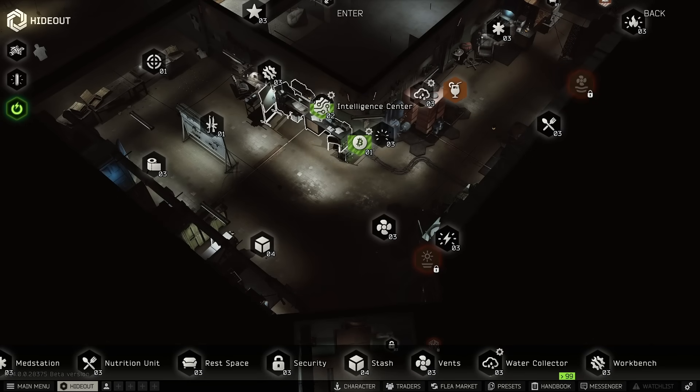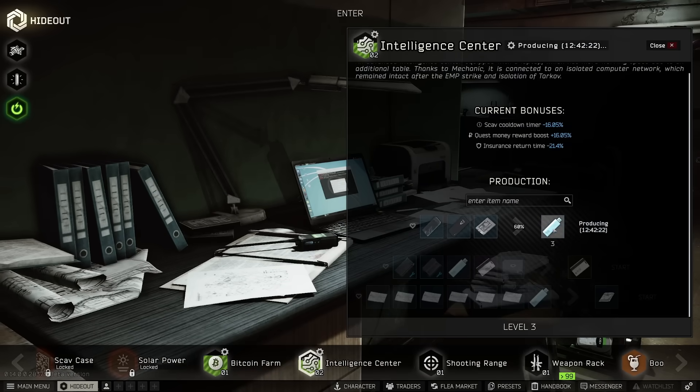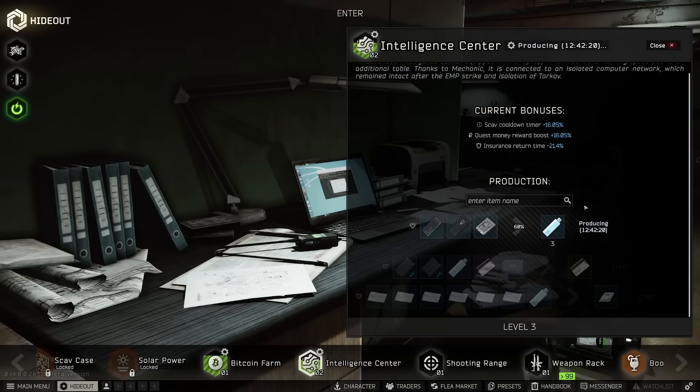Moving on to the Intel Center — a lot of you may not have this yet, but I have Intel Center level two. Right now I'm rotating between flash drives and maps, and the only reason I'm doing this is to level up my crafting skill. There's not much profit to be made here, if any at all. Doing these long crafts passively really helps your crafting skill.